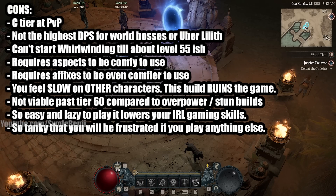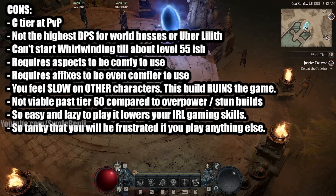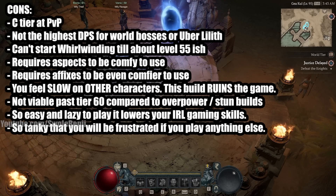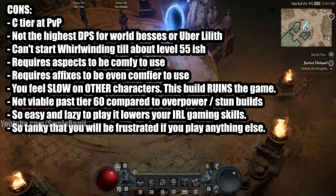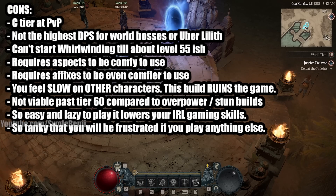This requires aspects to be comfortable to use. Without the aspects it can be a little bit more clunky and slower to start up. It also requires affixes on certain pieces of gear to be even comfier to use, which you're probably not going to get all of them until you're about level 60-65. Even then, you'll be wanting to upgrade just to increase your power level. When I was level 80, I was still sitting on some sacred items that were level 60 just because they had the right affixes.